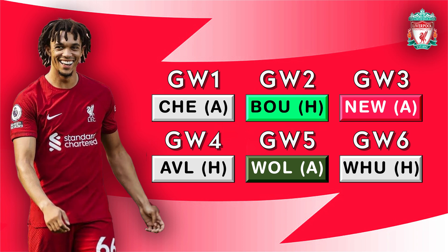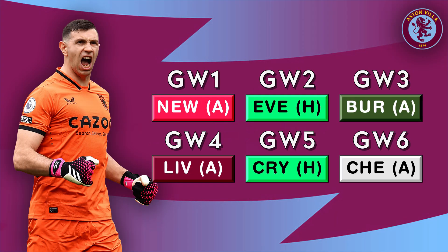Just below average in 11th place is Villa. They've got a difficult opening fixture, they've got a dark red one as well, and four away fixtures in the opening six, but to be fair they've still got three green fixtures, so I don't think these are too bad and I'll still be considering Villa defenders. The defence was quite strong in the second half of last season, but with these fixtures and the other options available, I don't think I'd pay more than 4.5 mil.